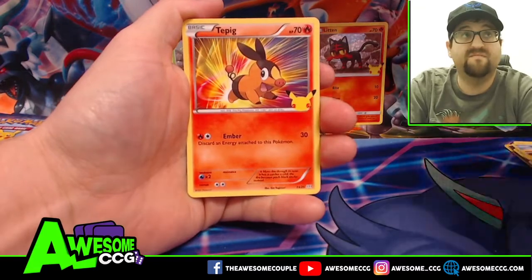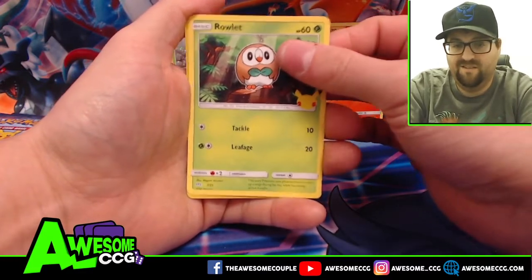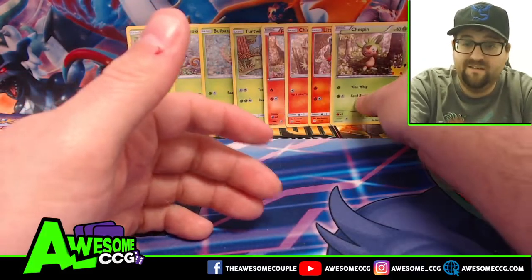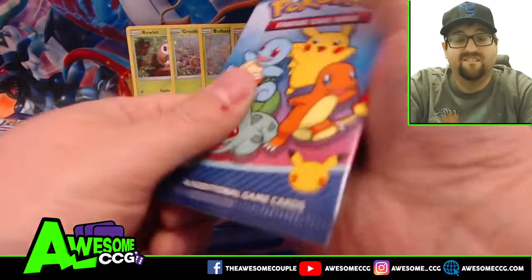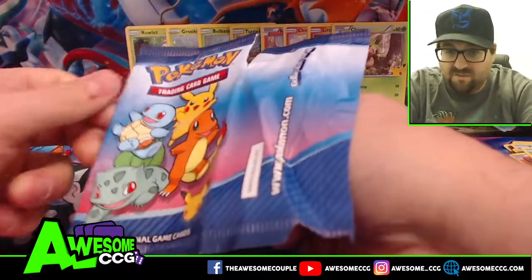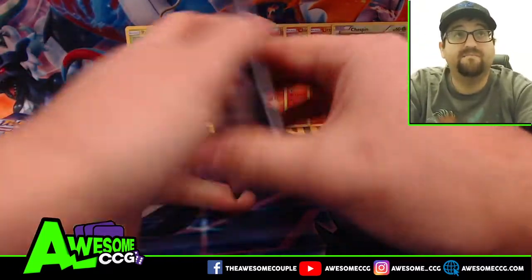Pack eight: Treecko, Tepig, Rowlet, and Chespin — a new grass starter. So we've gone through eight packs so far with no duplicates — that is pretty amazing.